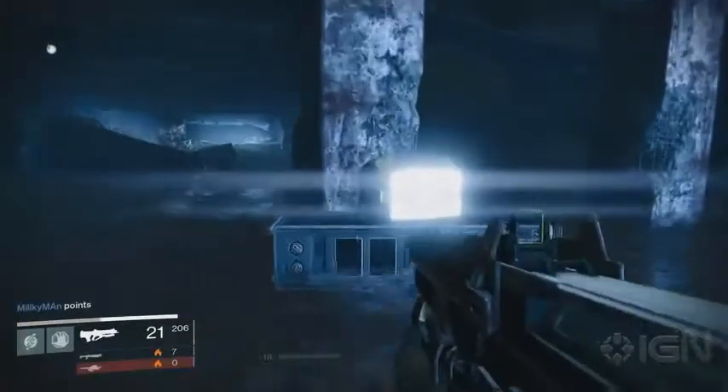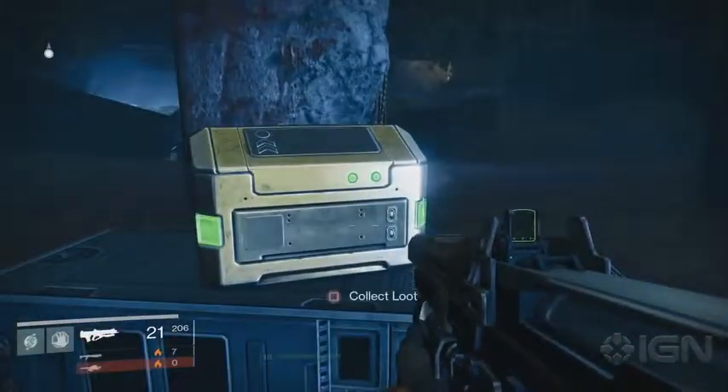Now let's fly over to Venus. The first chest can be grabbed while exploring or on your first mission. It's by the shattered coast, through the hole in the ground, and sitting near a broken pillar.